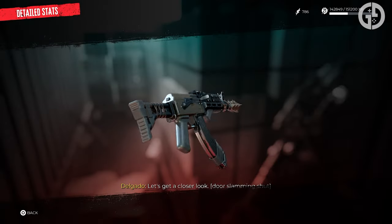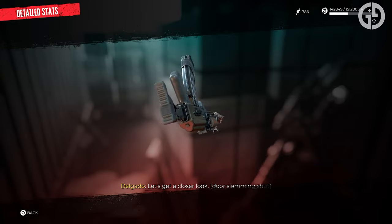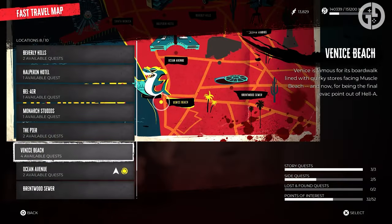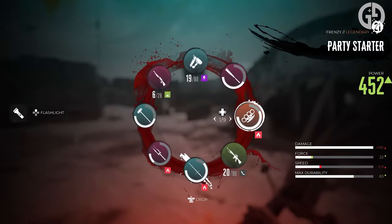So with that in mind, here's how to get your mitts on probably the most powerful and easiest to get legendary firearm in the game — the Body Count Assault Rifle — and exactly why it's so good.